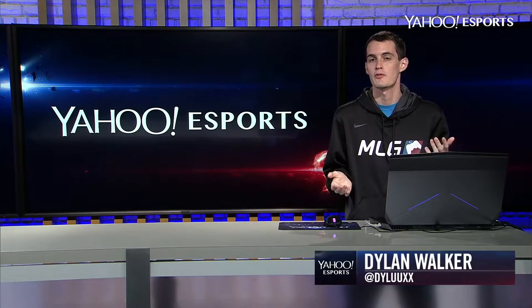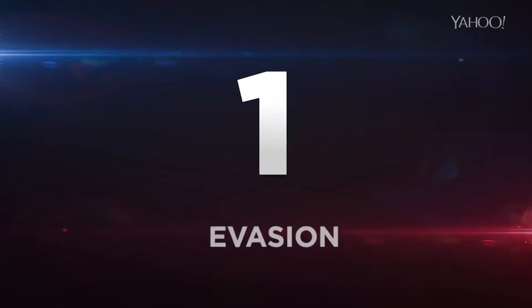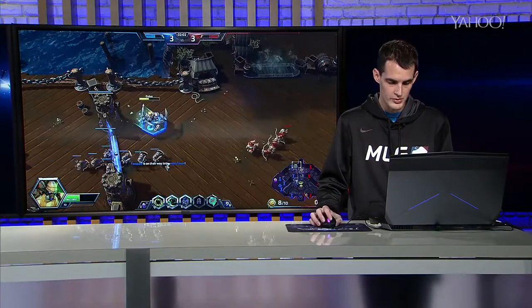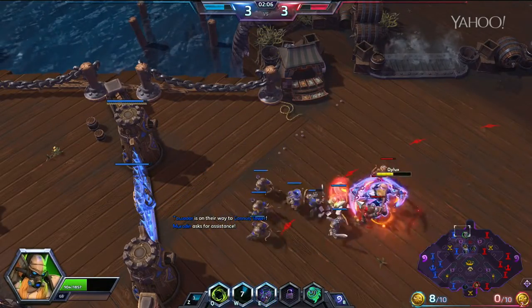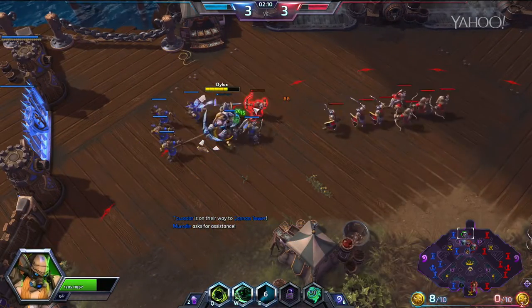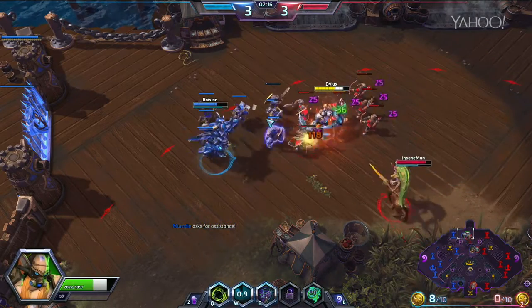Here's what the pros are saying for the top three things to know when you play with Illidan Stormrage in Heroes of the Storm. One of the first things to know about Illidan is his E, Evasion, which allows him to evade enemy basic attacks. It kind of acts like a shield, and you're just gonna want to pop it pretty much all the time — spam evasion and always have that shield going.